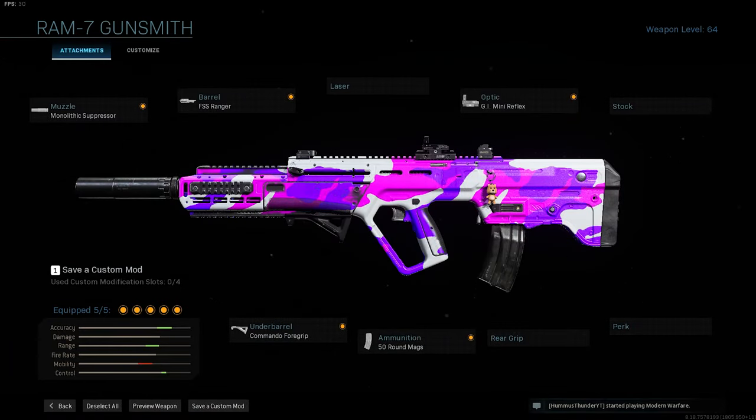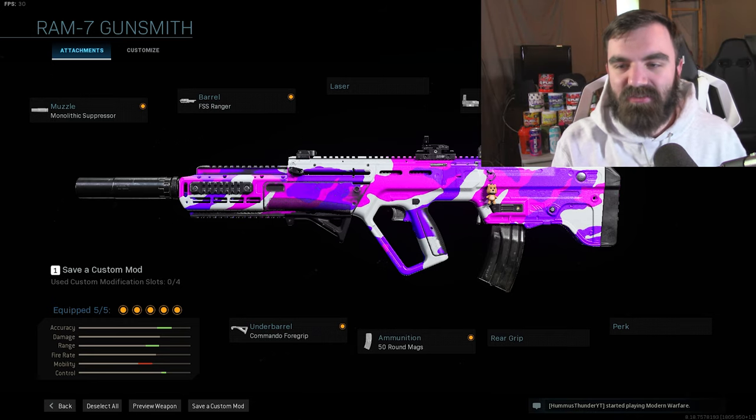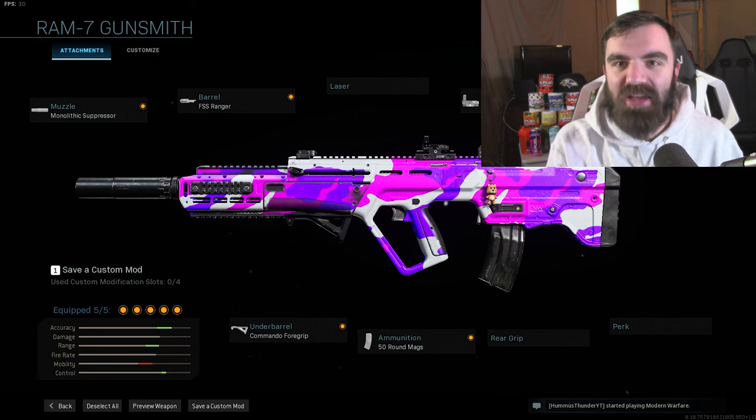And then today, on stream, we got a win with the Ram 7. This is the setup that I used: the Monolithic Suppressor, the FSS Ranger Barrel, the GI Mini Reflex Optic Sight, the Commando 4 Grip, and the 50 Round Mags. Bros, you will be beaming people with this setup, so I suggest you go use it.